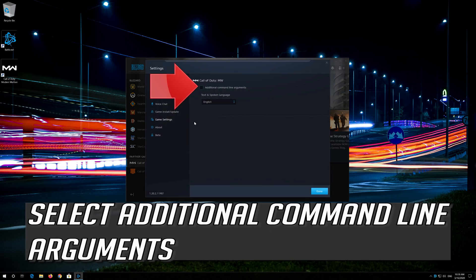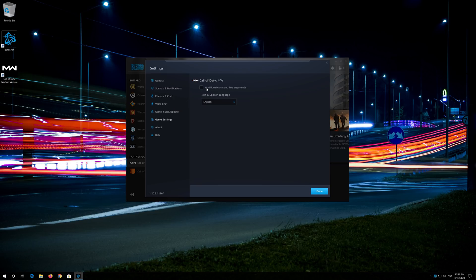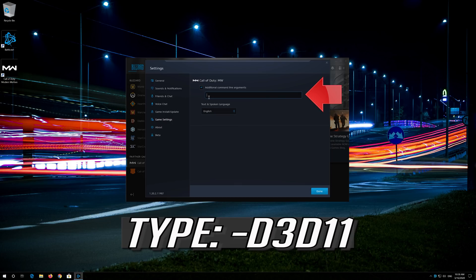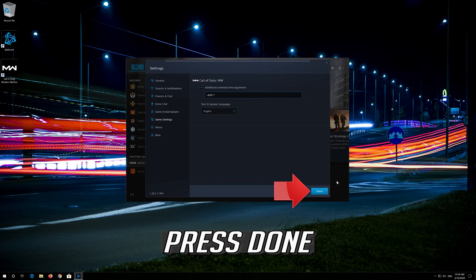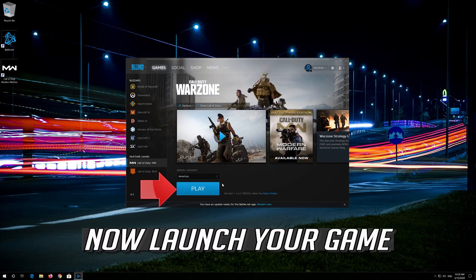Click on Game Settings. Select Additional Command Line Arguments. Type the arguments. Press Done. Now launch your game.